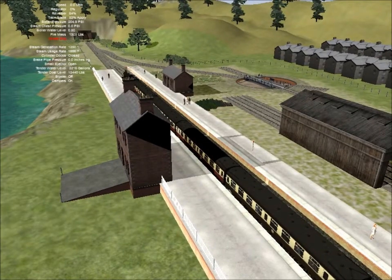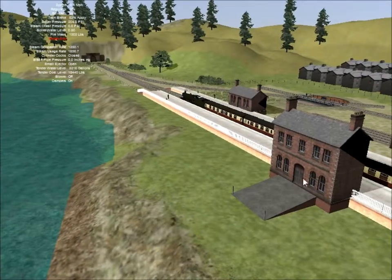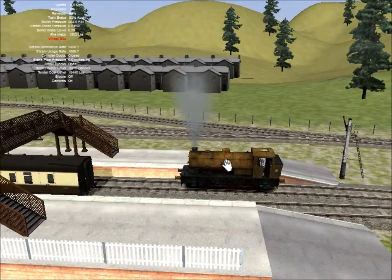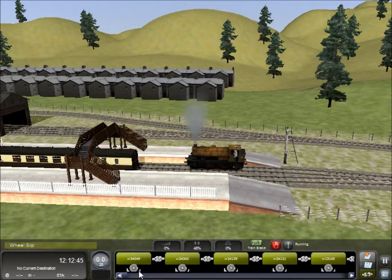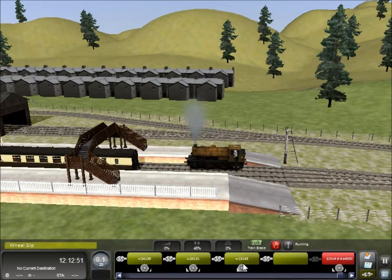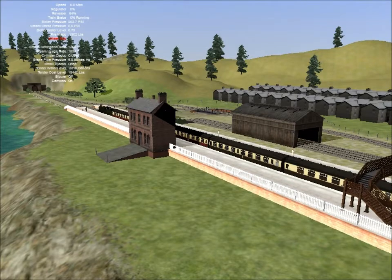It just makes things a little bit more interesting when you're in a free-roam scenario. When the route is finished completely and I've managed to work out how to do AI traffic, there will be AI passenger trains that roll in. The engines will be uncoupled, turned, and put on shed. Then the challenge is to get the little station pilot to shunt the coaches, push them into the next platform, maybe add some more coaches or take some away — creating different challenges. There could be a long, heavy mineral train that's pulled in that needs sorting.